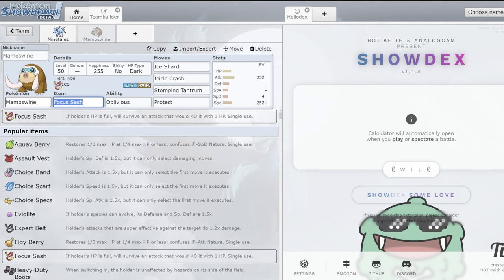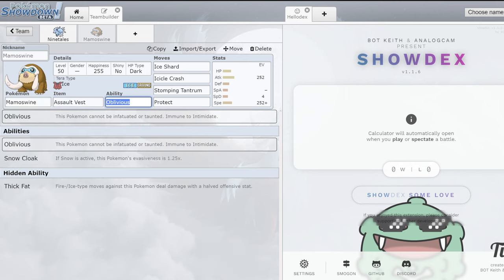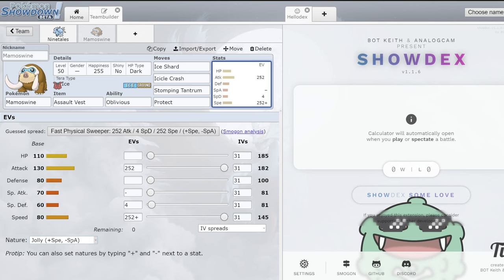What could also be really interesting, especially with the defense buff from Snow, is the Assault Vest set. I think you probably want to hold on to Oblivious, but Snow Cloak plus Assault Vest plus the Snow buff would be really, really good. Thick Fat plus AV just means Flamethrowers and Heat Waves from things like Chi-Yu are going to bounce off you a lot better than they normally would. On an AV set, you can actually afford to run Adamant — Mamoswine's base speed only requires you to run up to about 107.